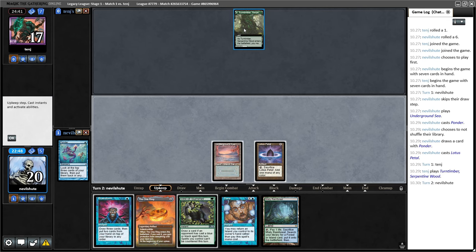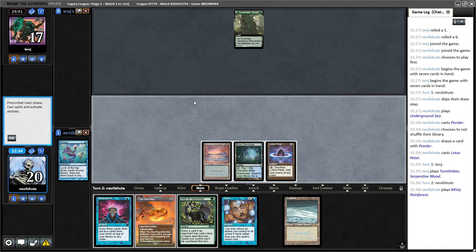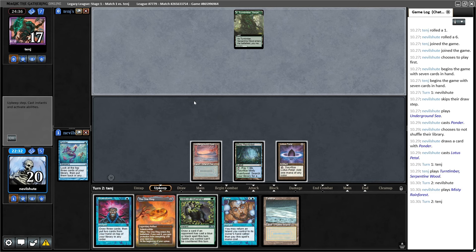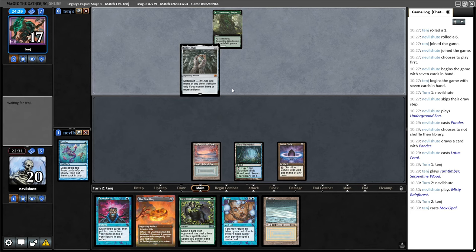Unless it's a deck that wants this green mana — maybe they have Veil themselves. I don't know. But if this is Oops All Spells I feel a little bit in trouble. I don't think Oops All Spells plays Metalcraft. I have a land on top — I'm gonna fire this Brainstorm now. We have the One Ring next turn, so we need the Tundra to make the Ring. It's also tempting to play Teferi next turn.